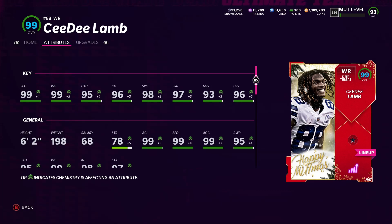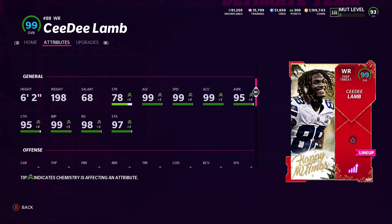Now let's go over his attributes. Just to clarify, they get a plus-three boost when you add the Stocking Stuffers strategy card, which is what I'm using right now, so that's why he has 99 speed. Without that I get 98 speed. If you have both wide receiver strategy cards you get a plus-one speed, but I only have one. Right now he gets 99 speed, 99 jumping, 95 catching, 96 catch in traffic, 98 spectacular catch, 97 short route, 93 medium route, and 96 deep route.